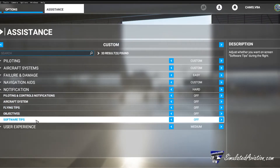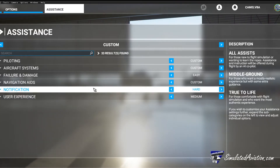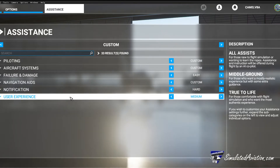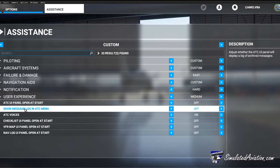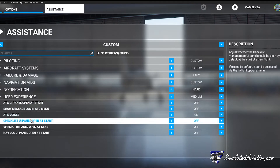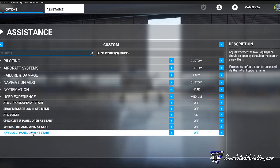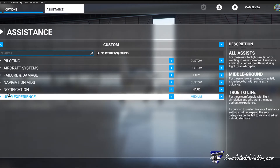Under notifications, these are any of the pop-up messages on your screen mid-flight. These pop-up notifications include things like flying tips, software tips, as well as your aircraft systems for if anything goes wrong. Under user experience you can enable or disable certain menus that automatically open when you enter the sim. You can also turn on or off the ATC voices — it's good to note that this will not disable the ATC menu in-game.